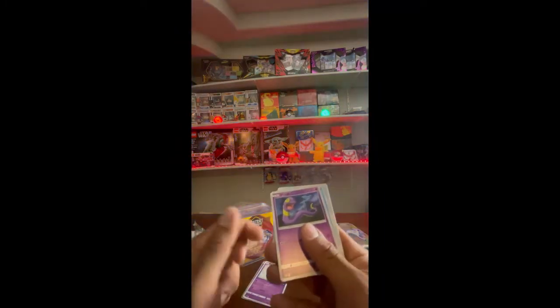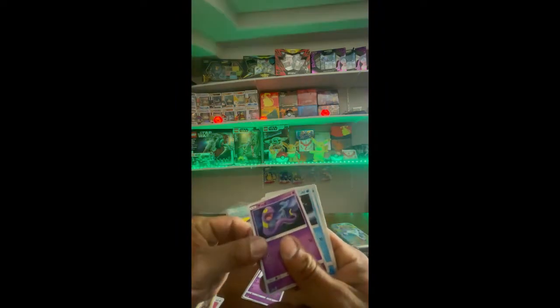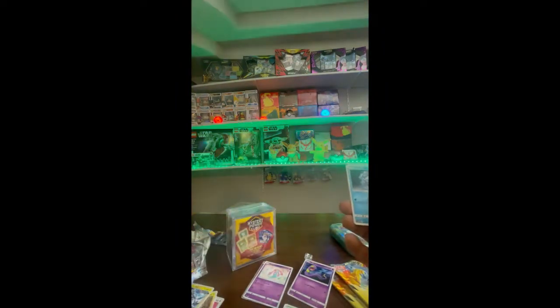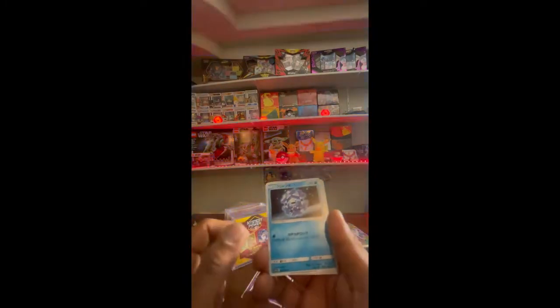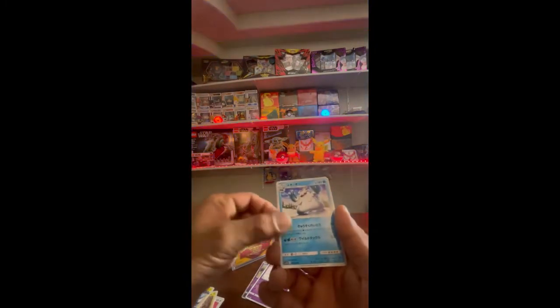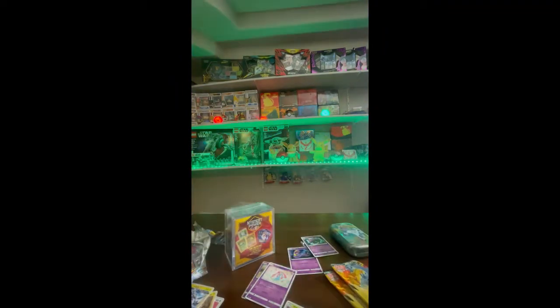Anyways, here we go, next pack. Look at that, that's freaking Ekans too! Now that I think about it, Koffing was James's - it wasn't Jesse's. Ekans was Jessie's. Alright, so then we got the evolved version of Snoover I think, and that other one right there.